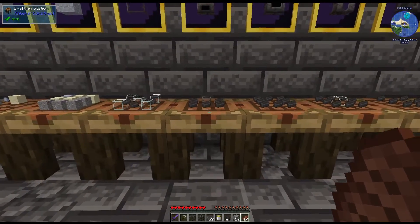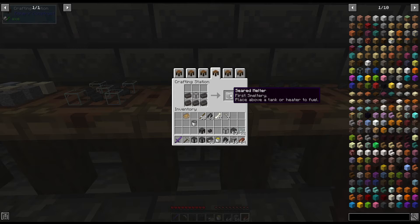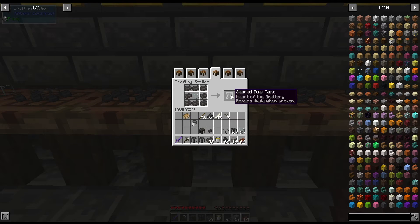Now let's get started on the pieces for our melter. That gauge — the seared tank recipe we just looked at — you're going to use that with five seared bricks to make the seared melter. Then you're going to want the seared heater. For the seared heater you use eight seared bricks, and that makes it. You don't have to have this one; you can skip to the next option depending on what you want to use to melt your items.